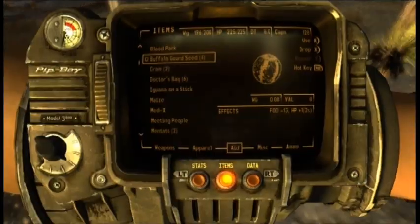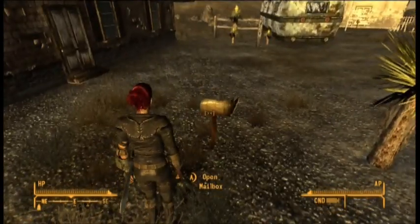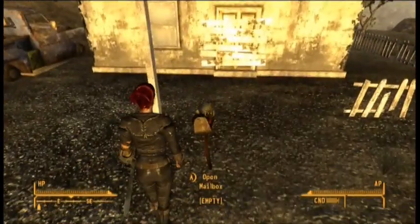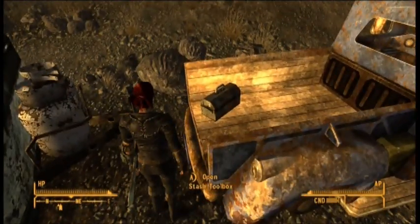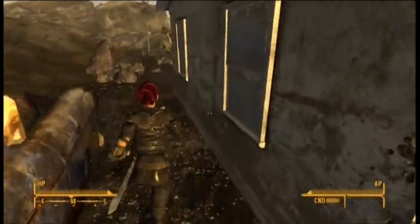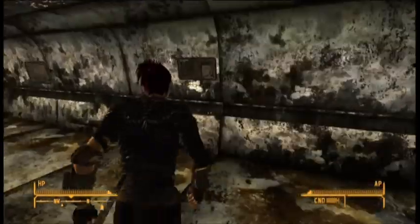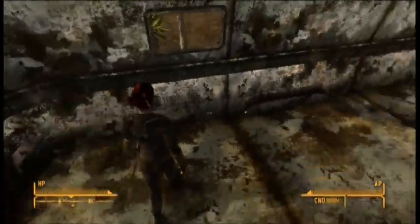I'm still looking for a Patriot's Cookbook — something we'll be doing a little bit later on. It's difficult to find; you don't often find it lying around Goodsprings. Sometimes you have to go somewhere else to get one. I'll take things from the stash toolbox and have a teeny little look around before heading back up to the graveyard.